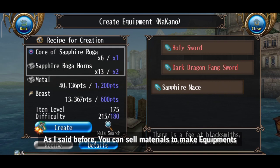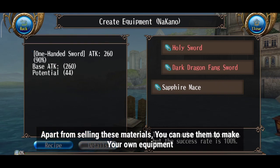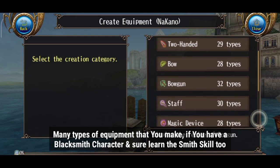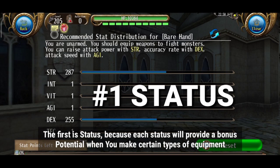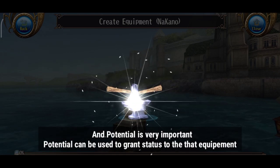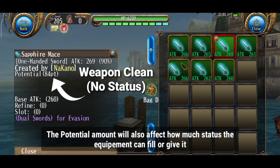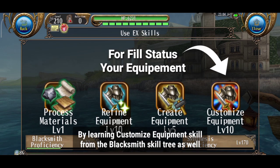Number 3: Blacksmith. As I said before, you can sell materials to make equipment. Apart from selling these materials, you can use them to make your own equipment. Many types of equipment can be made if you have a blacksmith character and learn the smith skill too. The first thing to consider is status, because each status will provide a bonus potential when you make certain types of equipment. Potential is very important — it can be used to grant status to that equipment. The potential amount will also affect how much status the equipment can receive, by learning the customized equipment skill from the blacksmith skill tree as well.